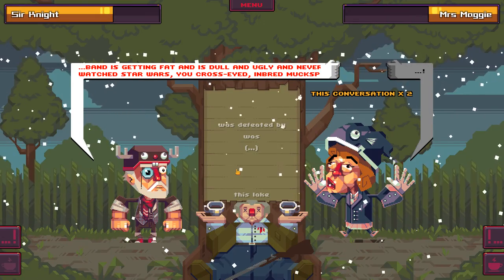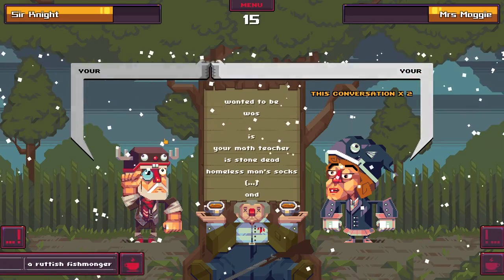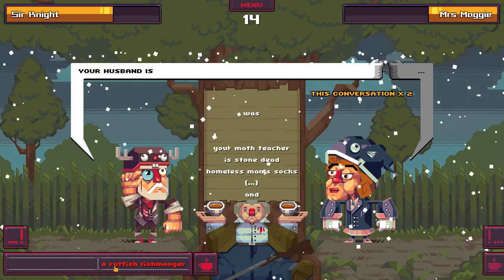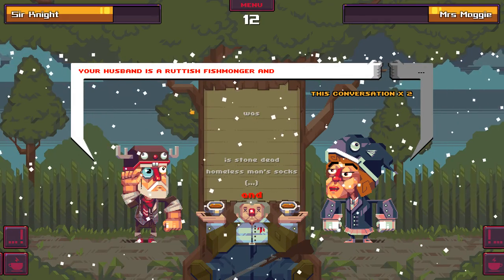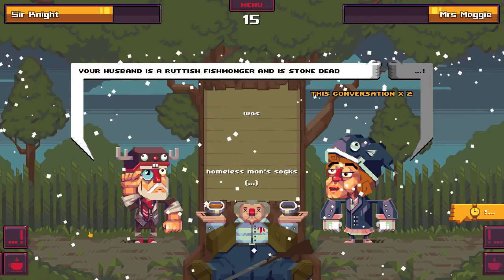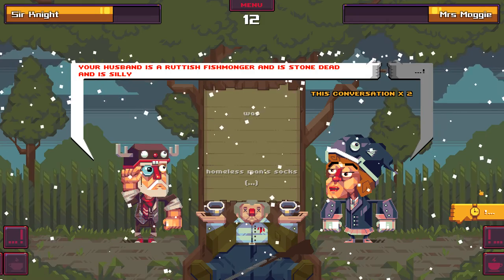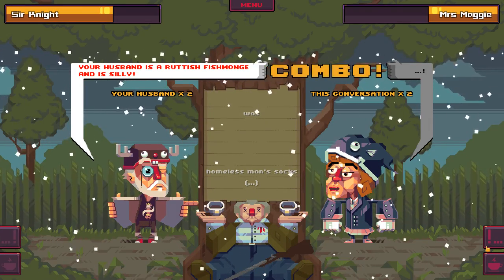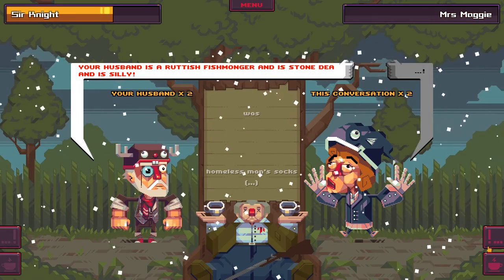I can say 'your husband' again and get a combo. 'Your husband is a ruddish fishmonger' - I don't even know what a fishmonger is. 'And is stone dead and is silly.' Let's end it - 'your husband is a ruddish fishmonger and is stone dead and is silly.' I got a combo - she's afraid of being old and deaf - 40 damage! Victory!